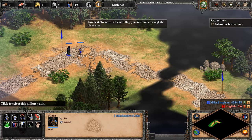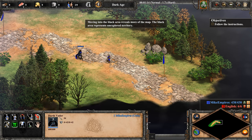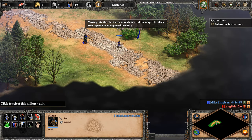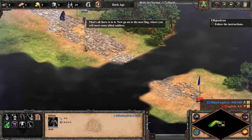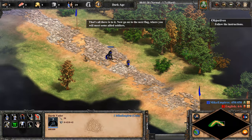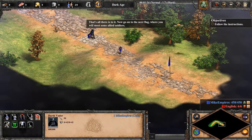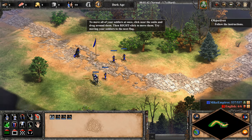Now to move to the next flag you must walk through the black area. Moving into the black area reveals more of the map — the black area represents unexplored territory. That's all there is to it. Now go to the next flag, where you will meet some allied soldiers.